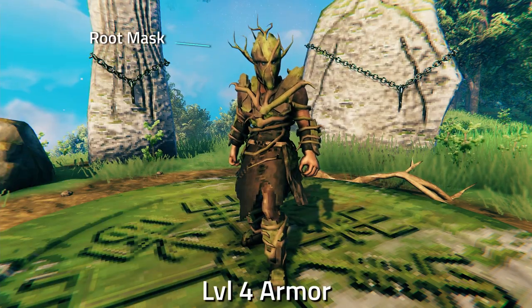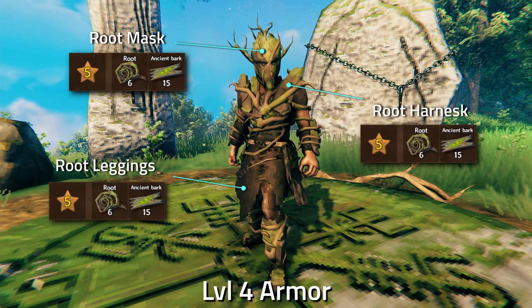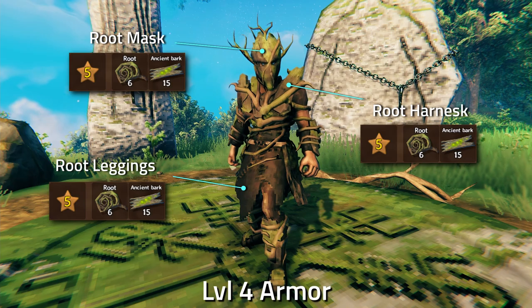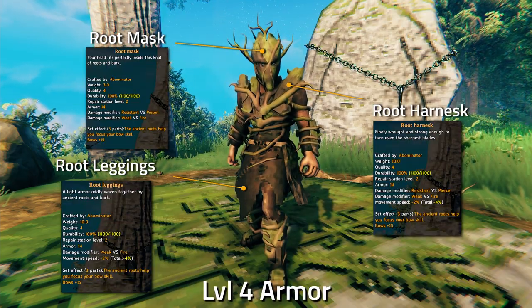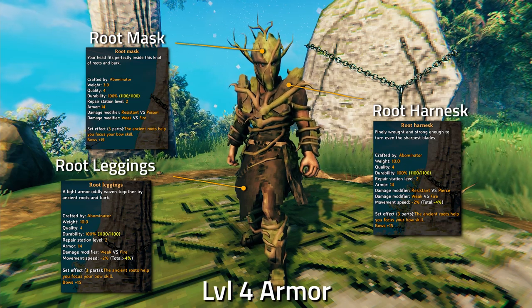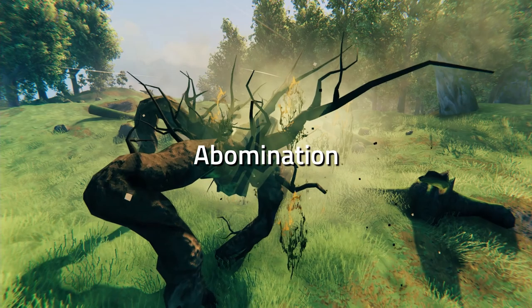To upgrade to level 4 you need a level 5 workbench and 6 Root and 15 Ancient Bark for each piece. At level 4, durability increases to 1100 and armor increases to 14. Now this is the new mob called the Abomination — I thought I'd show you it walking around a meadow so you can get a nice clear look at it.